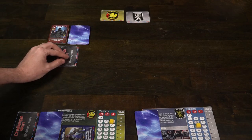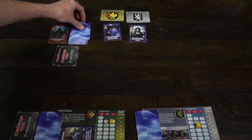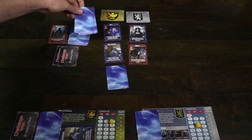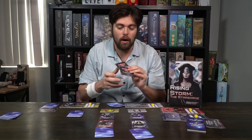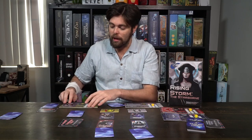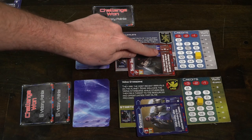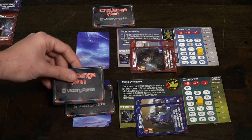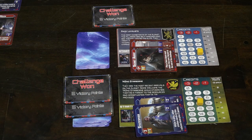You'll rinse and repeat, placing cards face up and two cards face down, then proceeding through the round. When the last round has been played and all three challenge cards have been won, you check who has the most points. You check how many captures you have and how many points they're worth in total, along with how many credits you have and what those credits are worth. You'll also add any challenge-won cards. Whoever has the most points wins, with three minor tiebreakers. And that's basically how you play Rising Storm.